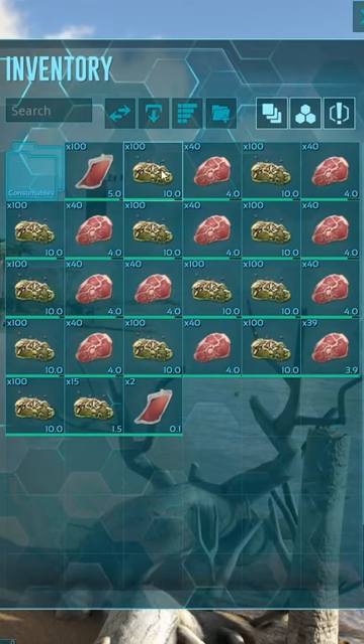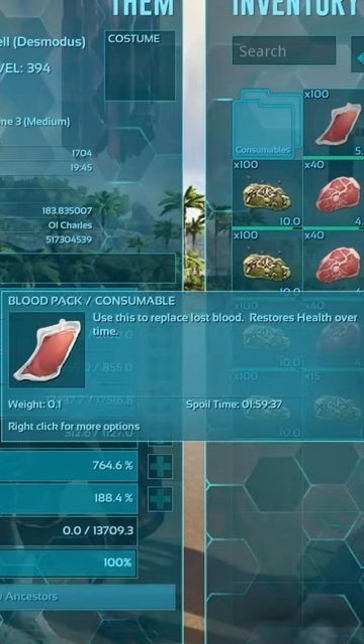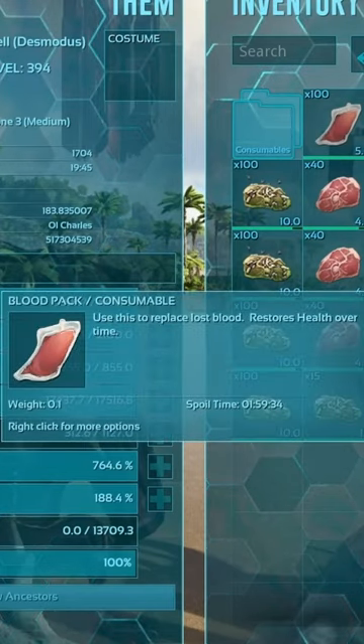He also got a ton of spoiled meat, great for making narcotics and great for getting blood packs, which you can use to heal yourself. You can also use the blood packs for the sanguine elixir. Check this out — the bat can hang upside down.